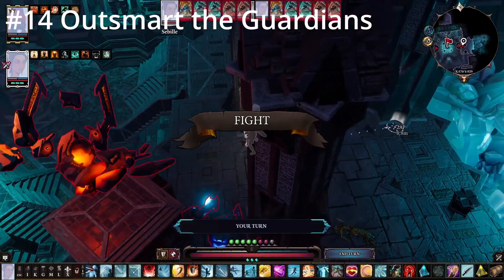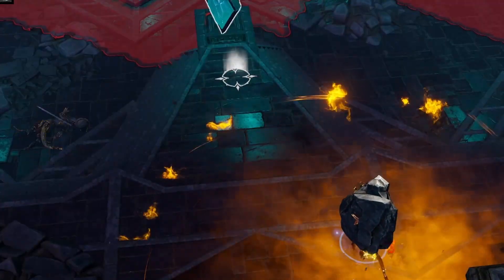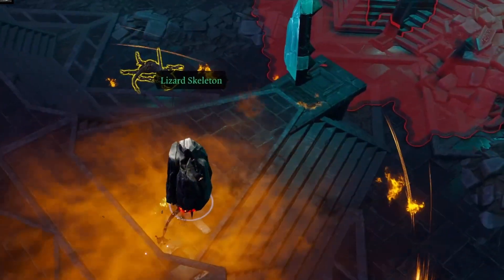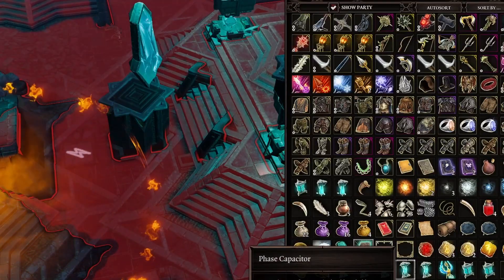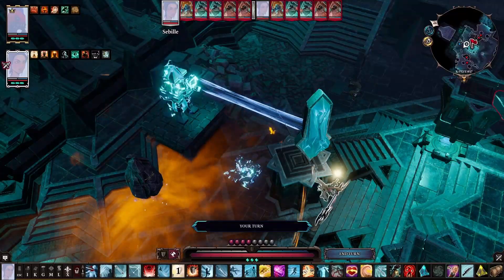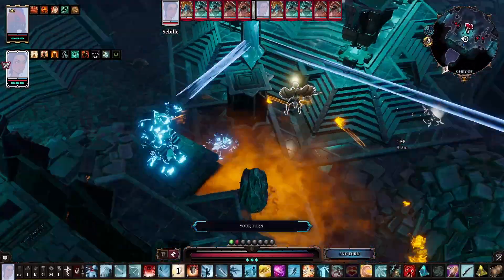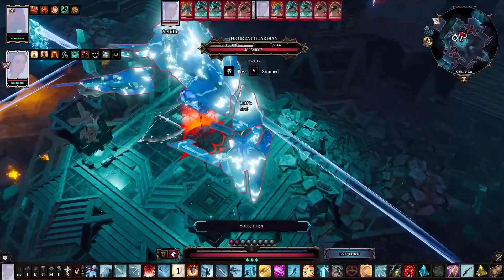In the Arena of the One, there is the Great Guardian located in the middle that you must defeat to claim victory. A simple way of doing this is sneaking a character around and turning the mirrors to reflect a beam at him, then throwing down a phase capacitor on the plate to stun the Great Guardian and destroy his magic armor. You can also sneak around and pickpocket the phase capacitors from the Guardians around him, destroying them in the process. You gain full XP no matter how you clear this encounter.